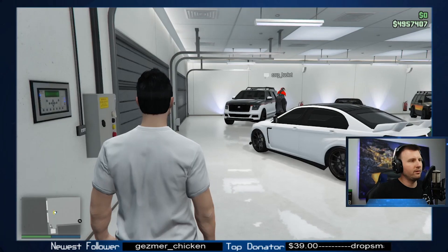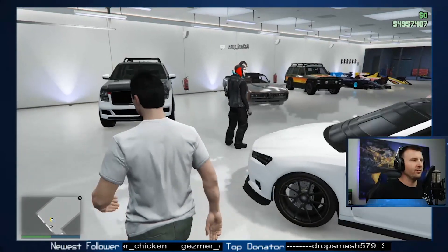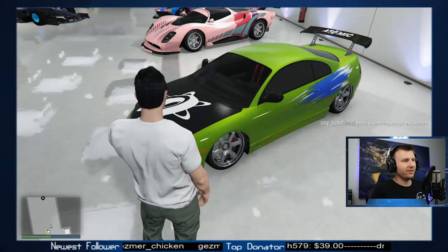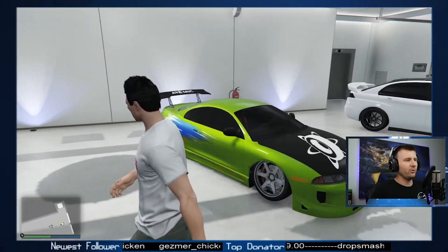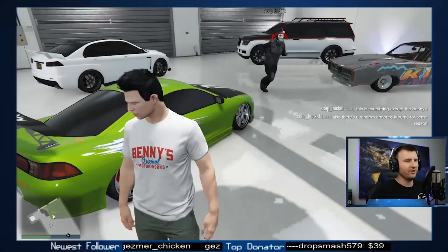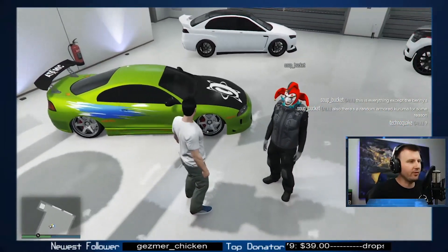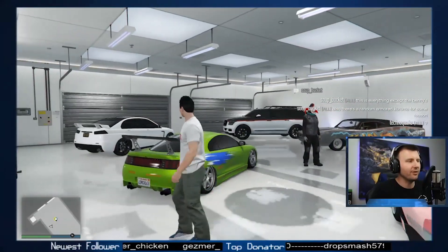Alright man, so Soupbucket is telling me these are all the new cars. He's got the Eclipse — that's fire dude. He's even got the rims on there and the big-ass wing, because there was a huge-ass wing on there. That paint looks fresh dude. That's a nice green you picked. It's even got the sponsors on there. I've seen other videos where they didn't have the decals on there — that looks clean.